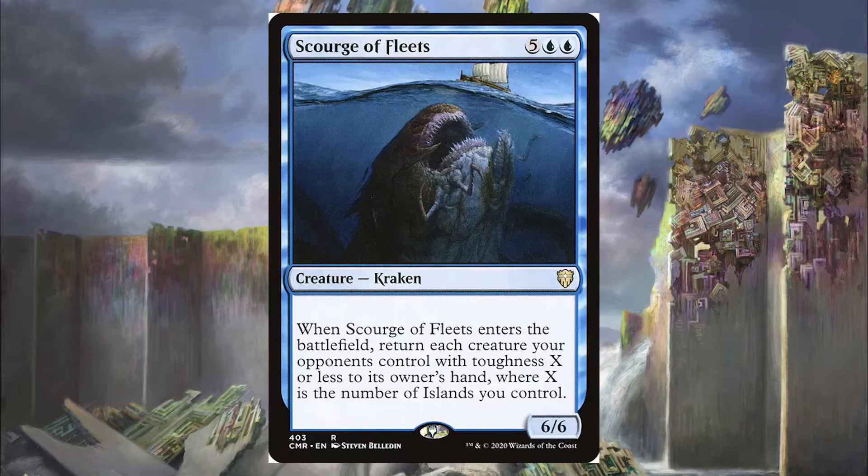Next is the Scourge of Fleets, for 5 blue-blue, you get a 6/6 Kraken. When Scourge of Fleets enters the battlefield, return each creature your opponents control with toughness X or less to its owner's hand, where X is the number of islands you control. Hopefully we'll have quite a few islands in our Dimir deck, and Scourge of Fleets is basically just going to Cyclonic Rift their creatures and let us attack in for big damage.